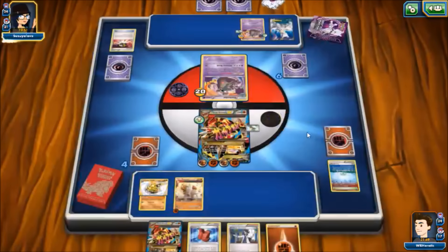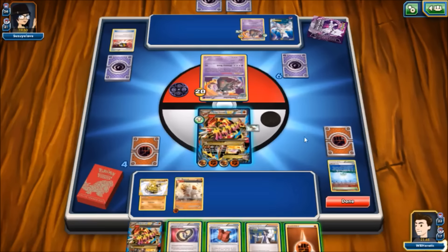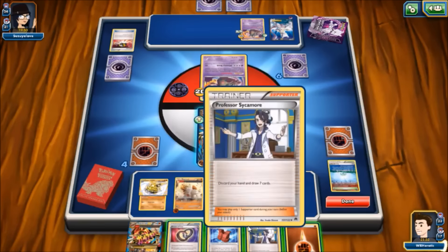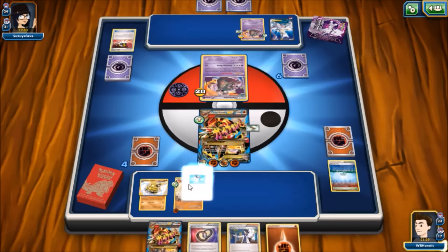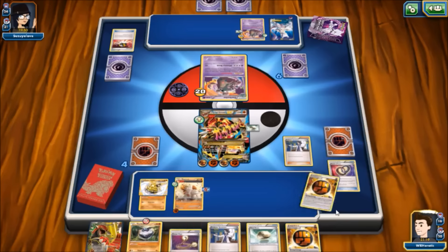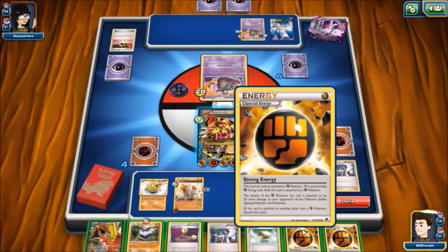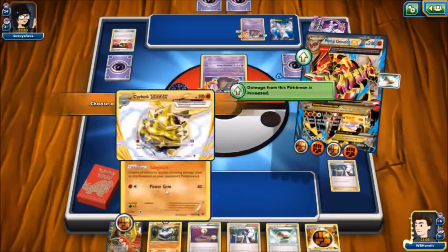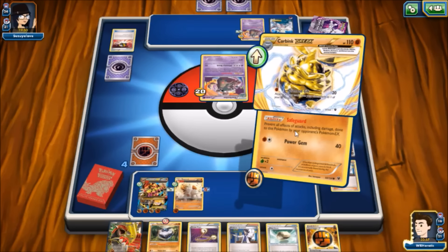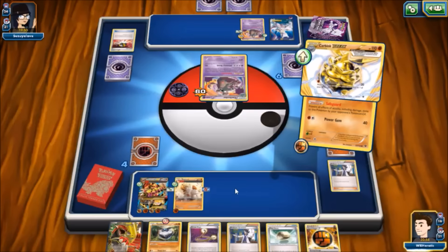A Mewtwo comes down with an energy. We draw a Puzzle of Time — we've got one in the discard. Second Float Stone is yet to be found, so I suppose we could go Assault Vest. We could just discard this energy because we can get it back with Carbink. Let's go ahead and throw that away. We do find a Strong Energy for Carbink — I think we probably just retreat back into that. No stadium, not that it really matters. Diamond Gift for 40 damage to this Garb, get an energy to accelerate and throw that on Regirock.